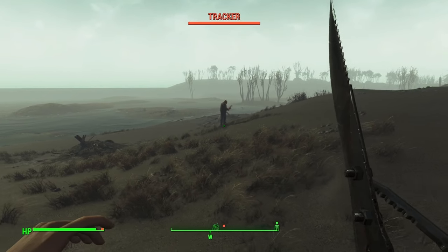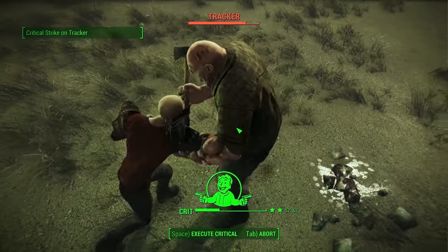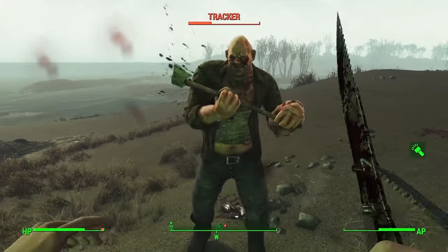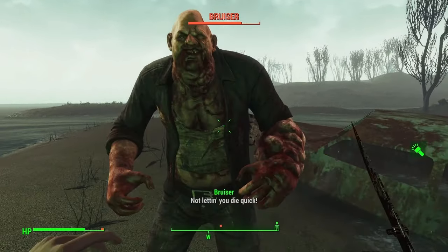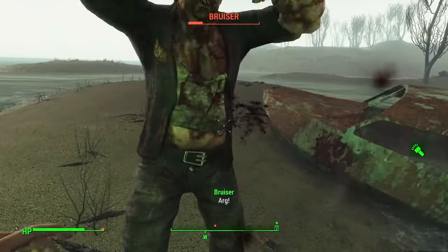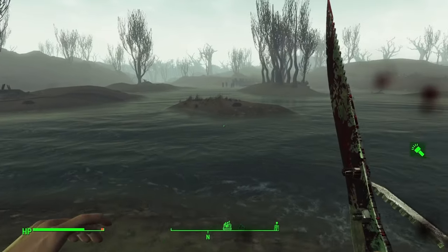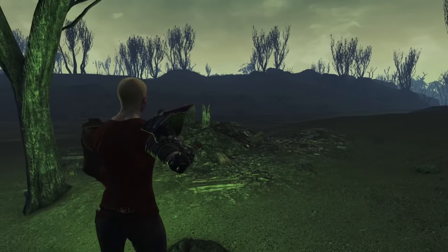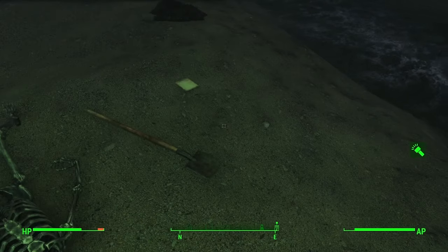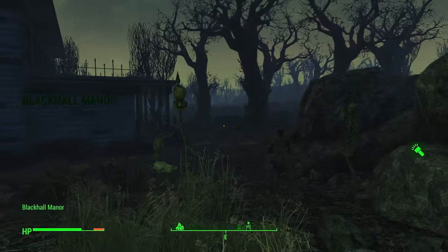We encounter a Tracker enemy — bulky and tough. We handle a couple more swamp folk including a bruiser, then collect some jets. Over at Dove Delta, we need a shovel to find a footlocker buried on the island with a single tree. The note says: 'I peppered the area with a bunch of fake mounds just in case the Hughes gang finds the location.' Then we reach Black Hole Manor — which even has the weird creepy dolls, lovely.